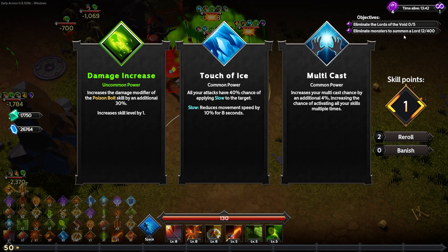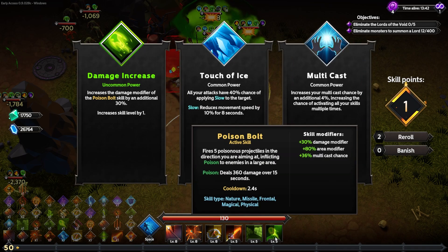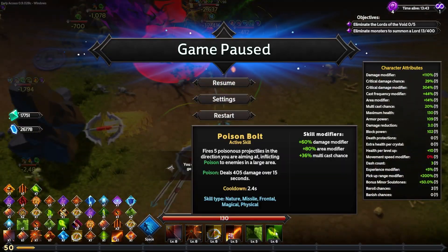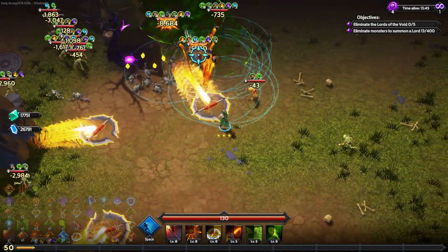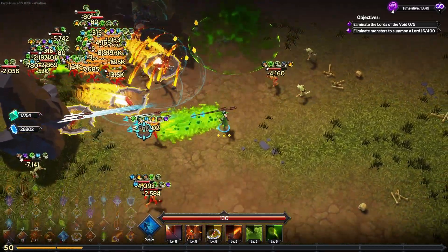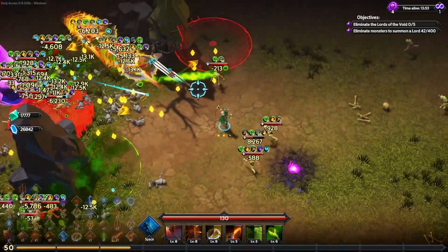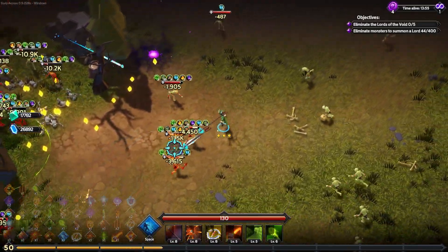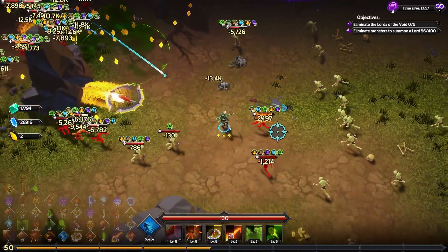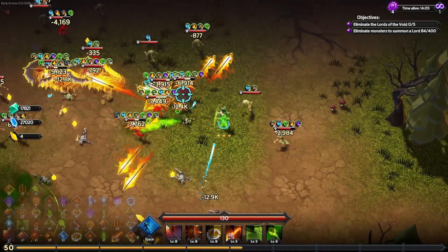I will increase the damage modifier of the poison bolt skill by 30% — it's at 360, so now it's at 405. It may not seem dramatic when I do 44,000 damage to kill one unit, but it's going to add up to insane damage over time. Even these little goblins are sitting on 10,000 hit points — they are very tanky in endless mode.